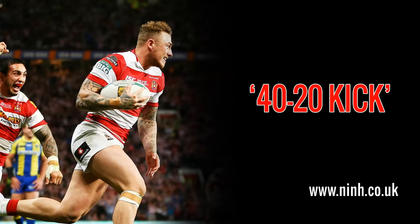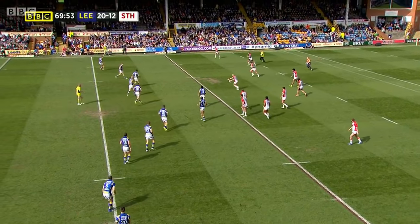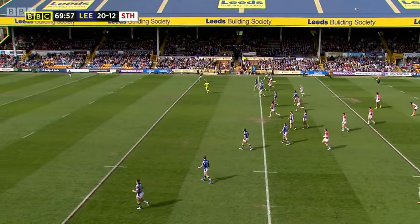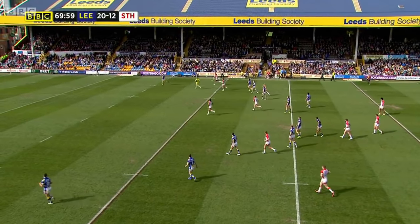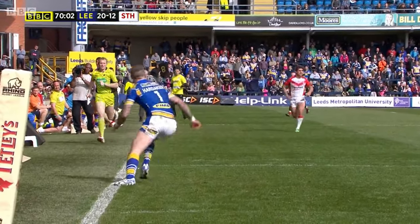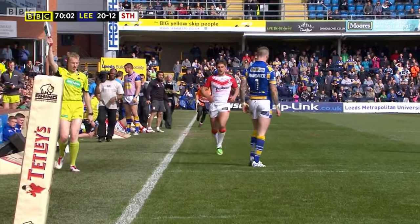40-20 kick: if you think you can kick the ball from behind your own 40m line, bounce it on the floor and into touch within your opposition's 20m line, your team is awarded possession. The referee will award you an extra 6 tackles and possession of a scrum where the ball has left the field. This can be a tremendous advantage if kicked correctly, as you gain big field position with a single kick of the ball.